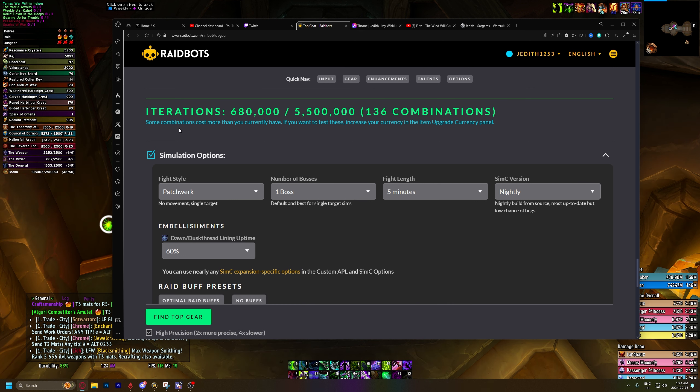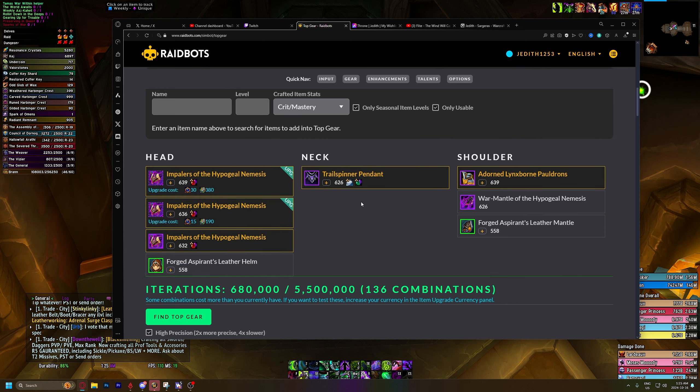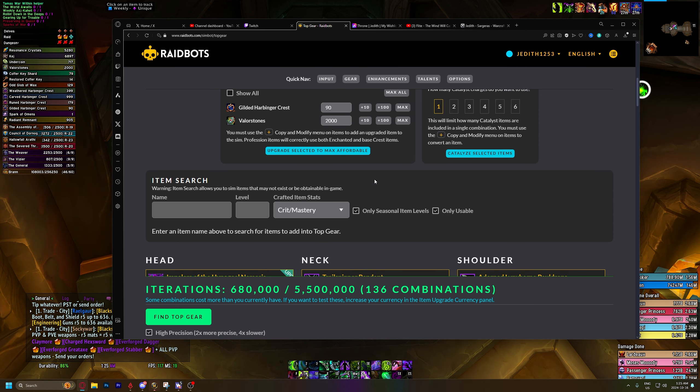Before we do that, I just want to point out that it says some combinations cost more than you currently have. So it's not going to show us combinations we can't afford — only options that we have enough to afford, combinations we can spend our 90 gilded crests to make. Now let's say you didn't want to be restricted to those 90 gilded crests. You can scroll all the way up to the top and change how much we have to work with. If we max out our gilded crests and valor stones, the result is just going to say upgrade every piece to the max tier. We already know through logic that taking every item to max is going to be the best DPS, so we're just going to figure out what we can do with what we have available right now.